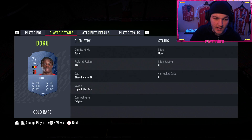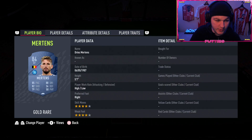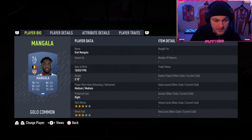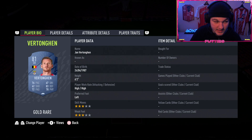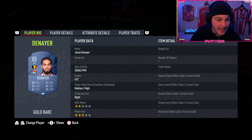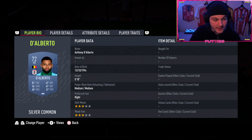The only good Belgian striker is Origi at striker. Doku is a solid right wing - he's got great agility of 95 and good pace with four-star skill moves. Our central CAM is Andres Mertens, with our two center mids being Mangala and Nan Golin. Our left back is Bolangoli who plays for Celtic. The two center backs are Vertonghen and Denayer, who is going to be very very good in game.